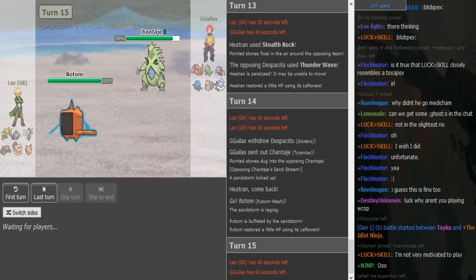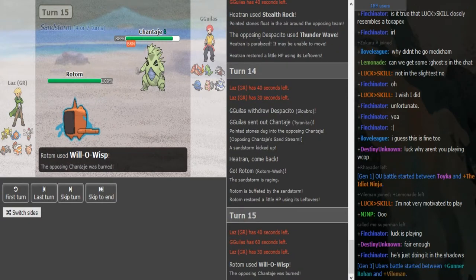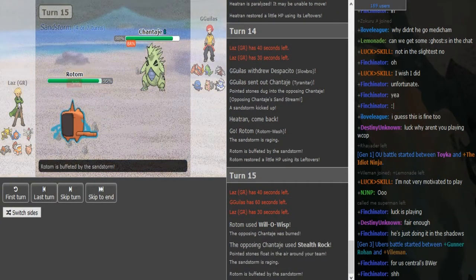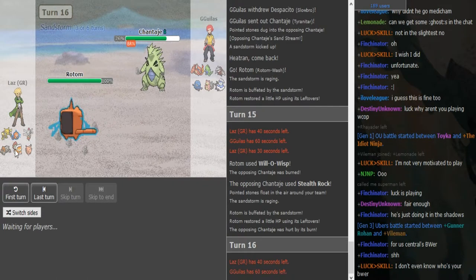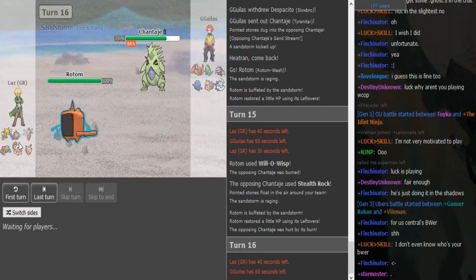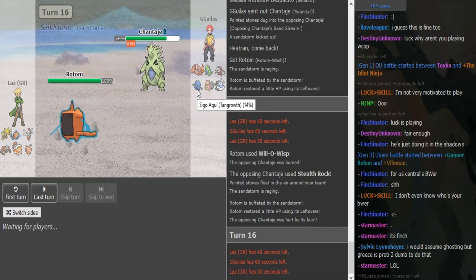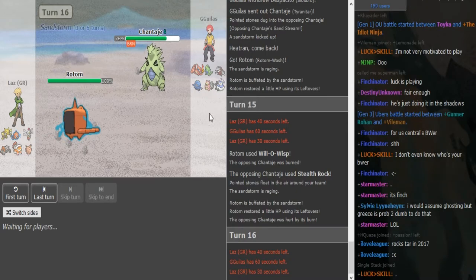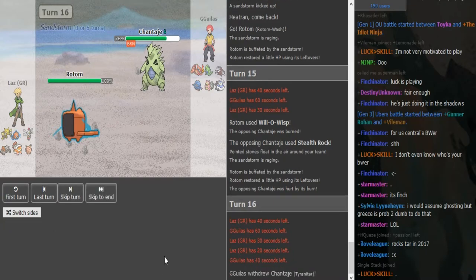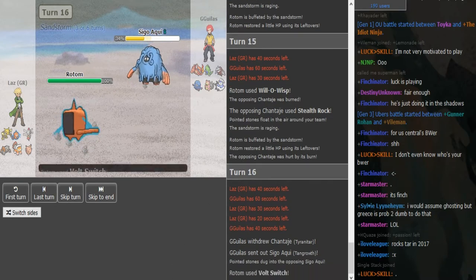The Tangrowth switch is pretty obvious here. How valuable is the Tyranitar health for Gilas? Maybe he doesn't really need it at full — getting up rocks to pressure the opponent is really nice because the opponent doesn't have hazard control. Rocks only hurt these four members and Medicham resists rocks, but if Sandstorm is up he also takes chip damage from that. I assume the Rotom is going to Volt Switch out here predicting the Tangrowth. Hydro Pump is a fine play but I think he's gonna Volt Switch.